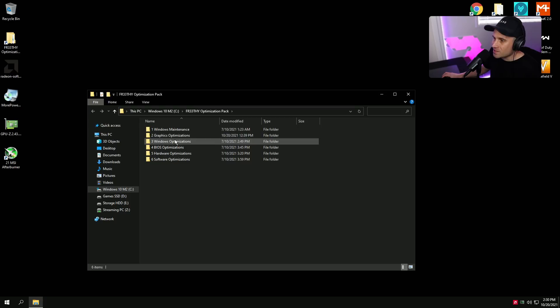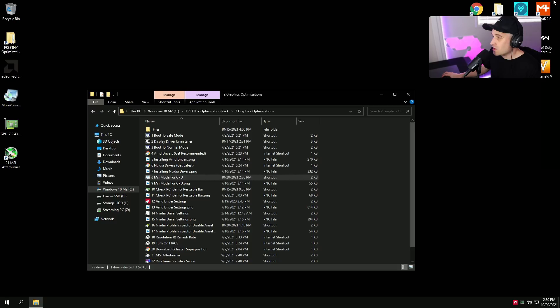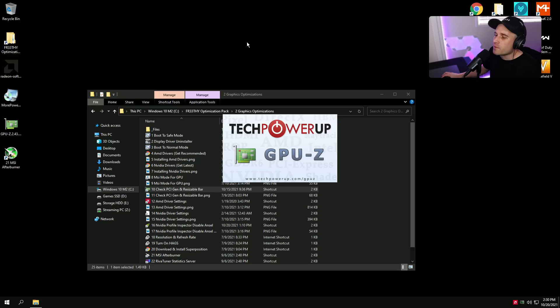Now we can follow the optimization pack. First, MSI Mode for GPU — you don't need to do this on AMD cards, but I like to check that the driver is in MSI mode. It is — it's showing a negative number and is checked, so we don't need to worry. If you have a really old AMD card and it's not, you could check it — it'll help a little bit.